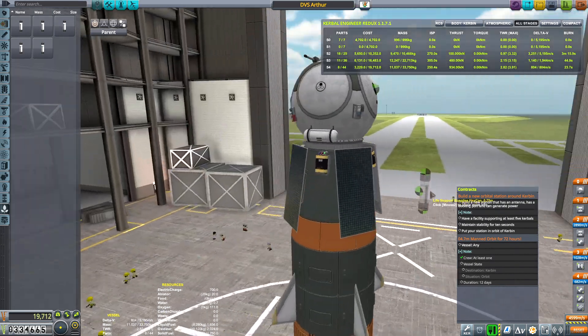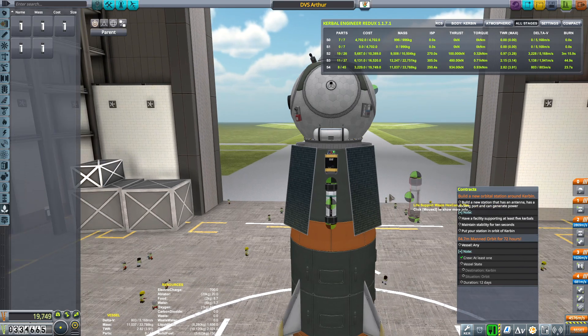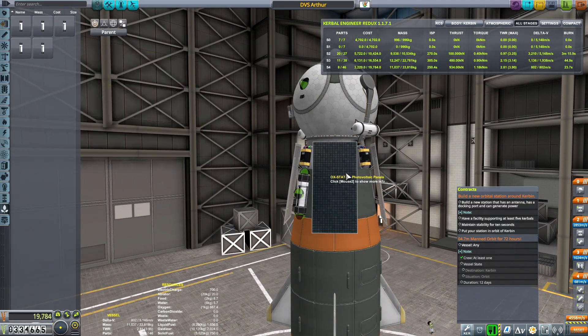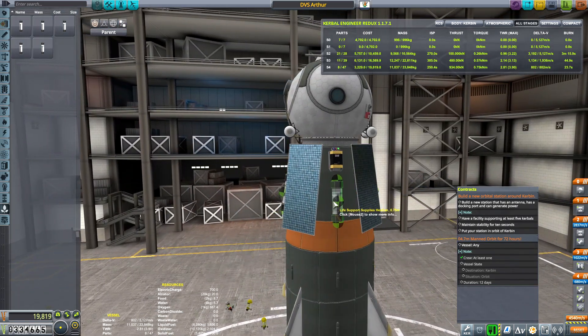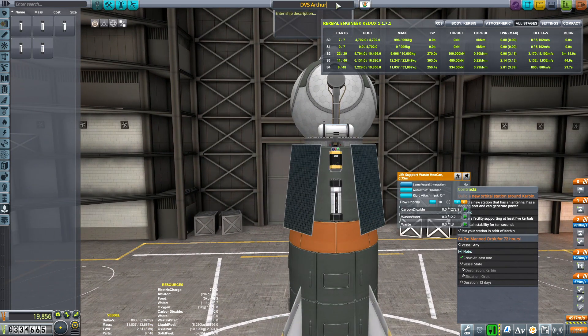Let's go with that. And then we'll give a waste canister and then another waste one. We've got slots for two more, so let's do another waste and another life support. Now we've got 16 food, 10 water, 1600 oxygen, and plenty of room for the waste. I think the Arthur MK1 is ready for flight — actually it's MK2, right? Even though we didn't name the first one Mark 1, technically it is Mark 1, so we're going to call it Mark 2.